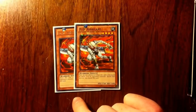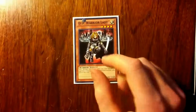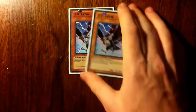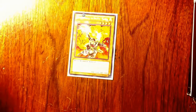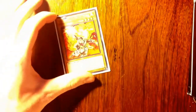Two D.D. Assailant — usually to get rid of the big monsters that I have issues with. A D.D. Warrior Lady, same reason. Two D.D. Crow when people are playing out of their graveyard. One Gorilla — I'm only using Gorilla to trade in for a Bear in my main deck. So if my opponent is running heavy back row, I might trade in one Bear for one Gorilla.